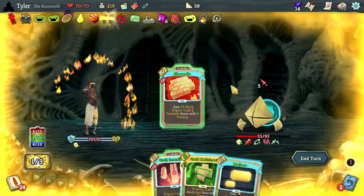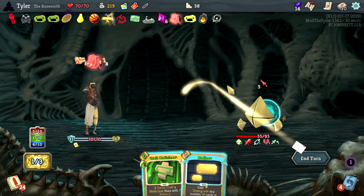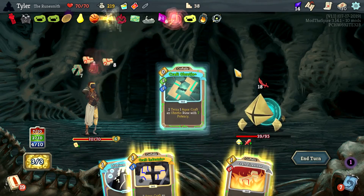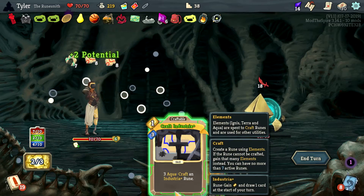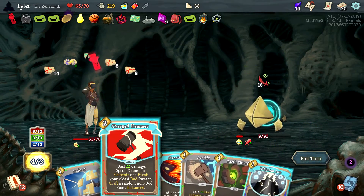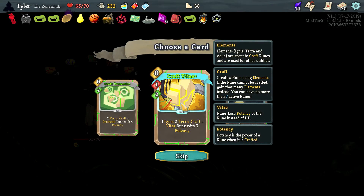This will give us three Ignis — 16 damage a turn, who cares. An Abrasio Rune — I really like the idea. I need another Terra so let's start with that, then give me the Abrasio — he's gonna lose seven strength a turn. Do you know how nuts that is? It's really good, and this is just butt-loaded damage to him. We take some damage sure, but I really like that.